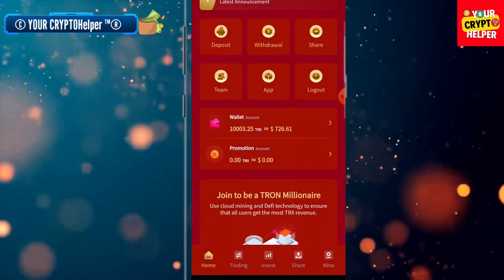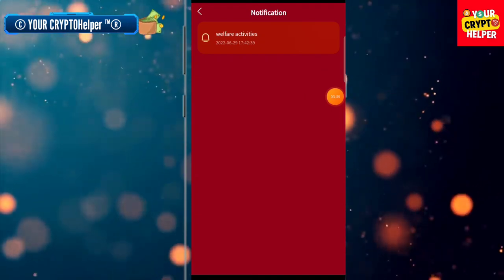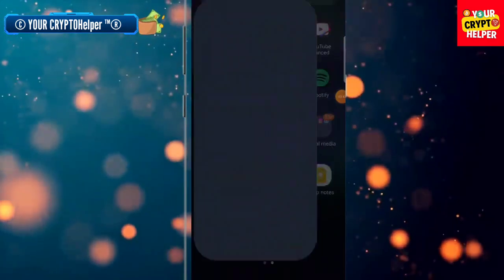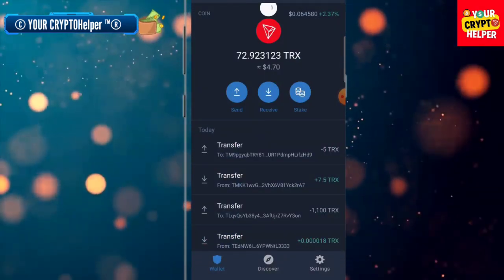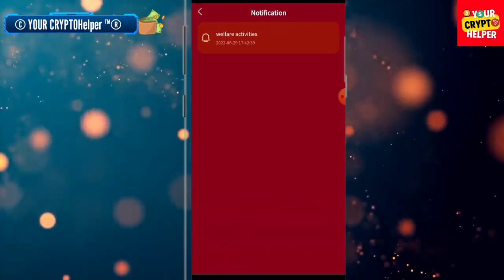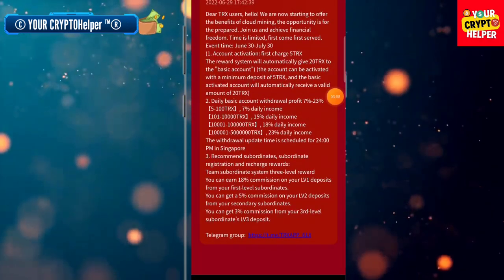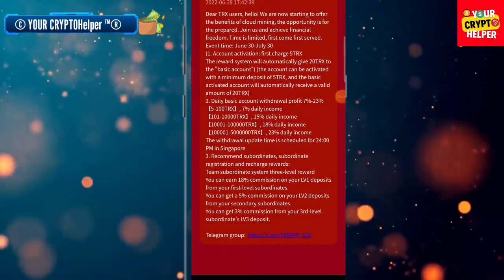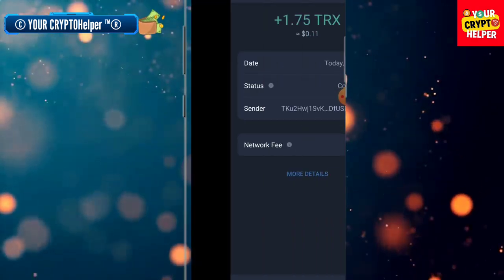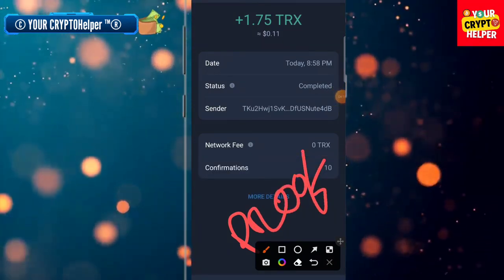Here you can see the basic wallet and basic account. If you invest more TRX on this platform you can make more money. I deposited only five TRX and I will get 25 TRX extra from this platform. It will take time to credit TRX to my wallet. Here you can see I have received 1.75 TRX on my wallet — this is the proof of withdrawal. If there's any problem, just comment below and I will definitely help you.